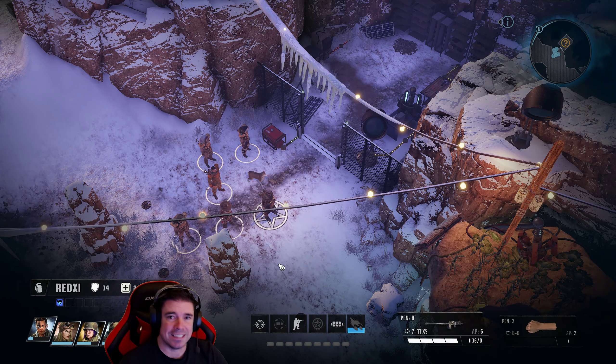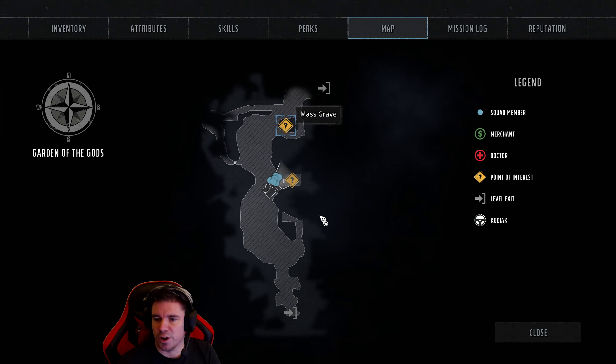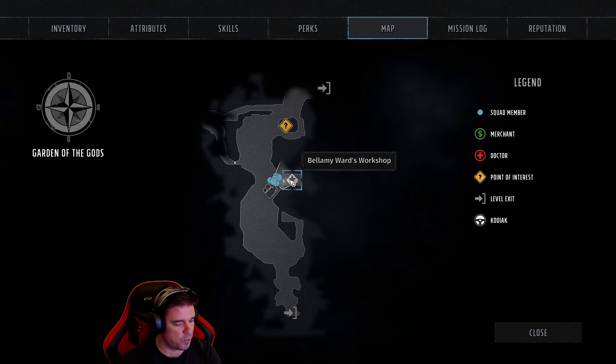I'm Red and this is Wasteland 3, and this is the secret for Garden of the Gods, which is just US Bellamy's ward's workshop.